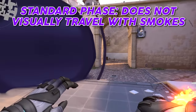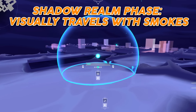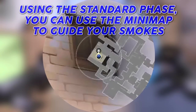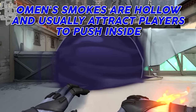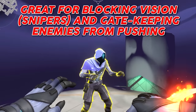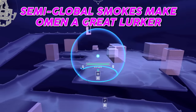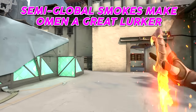Omen has two phases in which he can fire his smokes: a standard phase where he does not visually travel with his smoke, and a shadow realm phase where he visually travels with his smoke. You cannot see enemy players through walls in the shadow realm phase. Using the standard phase, you can use your minimap to guide your smokes. Omen's smokes are hollow and usually attract enemies to walk inside them. They're great for blocking enemy vision — especially snipers — and can gatekeep enemies from pushing certain areas. Omen can throw smokes across the majority of the map, making him a great lurker.